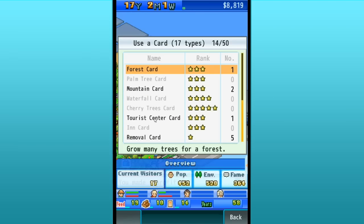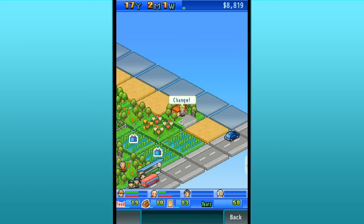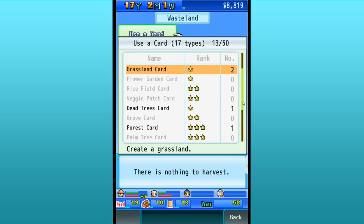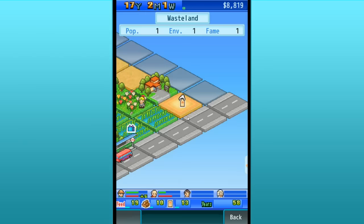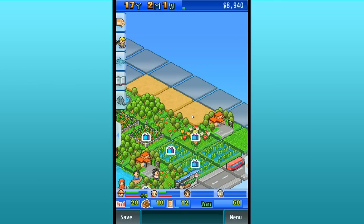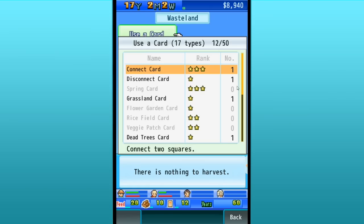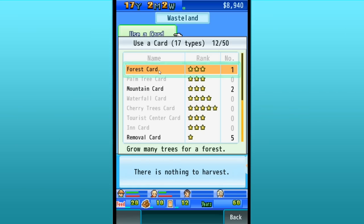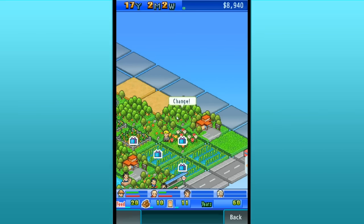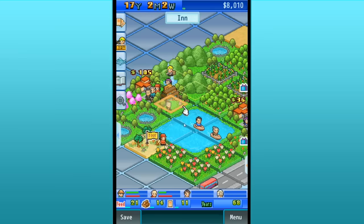Let's get over here and add the tourist center card — we need it right there. Now we have another little area. Let's use some cards on this wasteland — maybe a forest and a grasslands card. We'll do a grasslands in the front, just because we haven't really had one before. It's just a simple little grassland. Look, he's already finding things! Tourist center upgrade one can now be researched — there are so many new things we could research! Let's go ahead and put in a forest card back here. I wonder if we could make a thick forest. He found a dandelion in the flower garden — we haven't had one of those in a long time. Look at our little lake — it's just so precious.